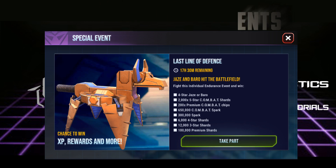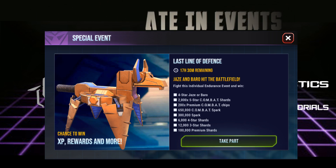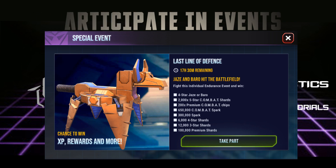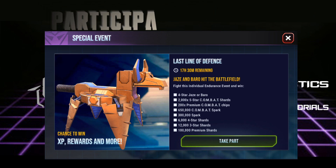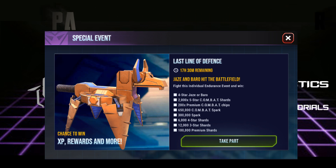Participate in events. Events are the mainstay of the game, and many players will argue that. The events offer you, the player, a good set of rewards including resources, bots, crystals, shards, and skips — many different rewards are available in these events. Don't skip out on them; you may miss something.